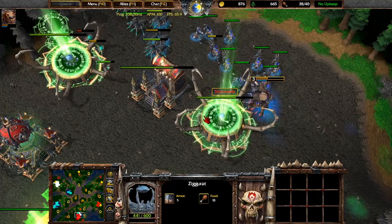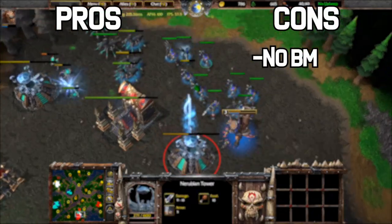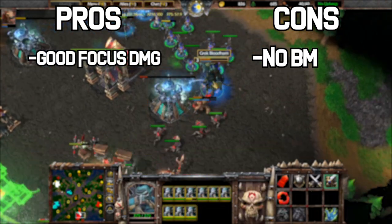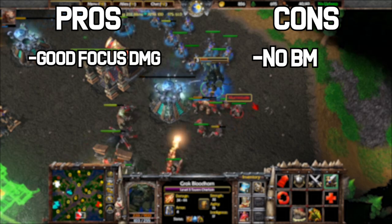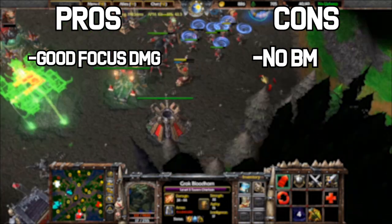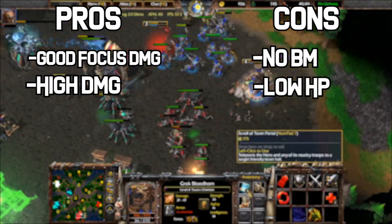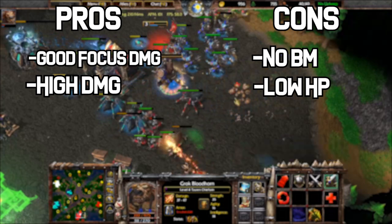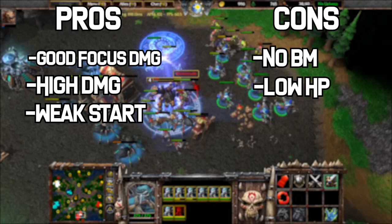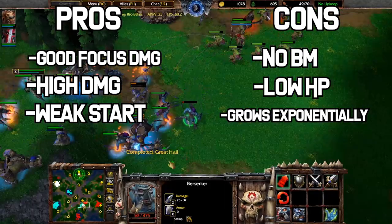With that out of the way, let's go over the strengths and weaknesses of the build. This build depresses the damage capabilities of the Blademaster because of the hero choice, but this could be offset by the amount of focus damage that the Headhunters can produce. While you can easily snipe enemies that are running away, you can lock down a few kills with War Stomp. The Headhunters have high damage but low HP, so if you aren't careful your army could be punished. This build has a weak start and the Taran Chieftain by himself isn't very good, but the damage starts to escalate exponentially as the game goes on and your army stays alive.